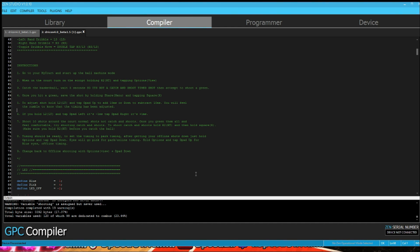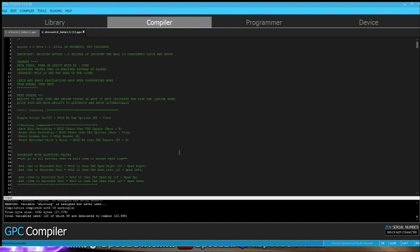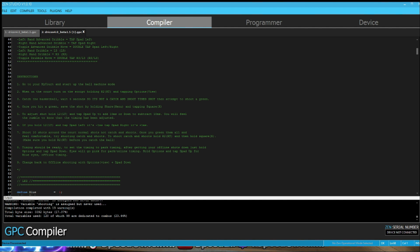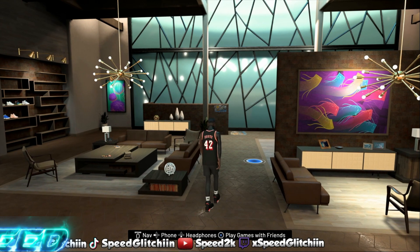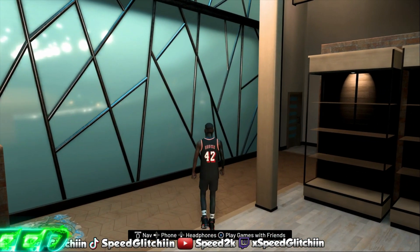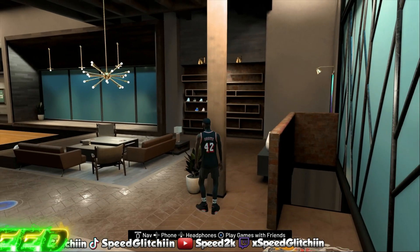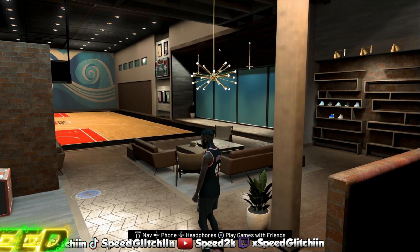Just make sure you hold R2 for catch-and-shoot and don't hold R2 at all for normal shots. Anyway, this wraps up the video — hope you guys enjoyed it. If you did, hit that like button, comment below what you want to see more of. Download the script in the description below. Hit me up with any questions — I answer all comments. Make sure you hit that sub button and like button. I'm out — see you guys next time, peace.